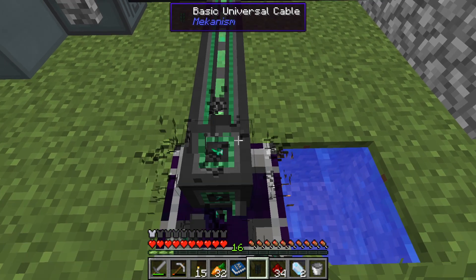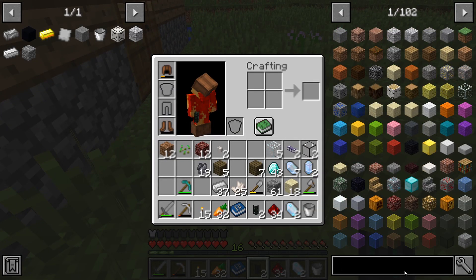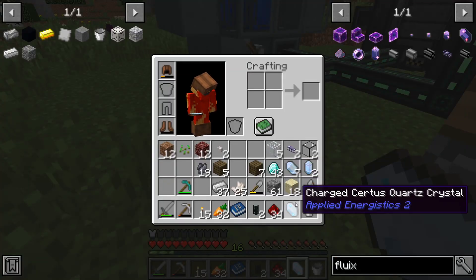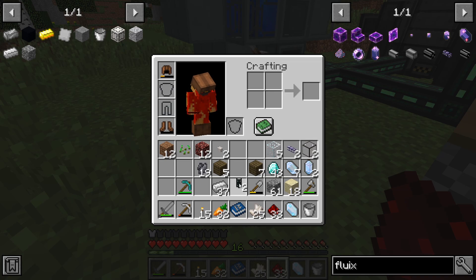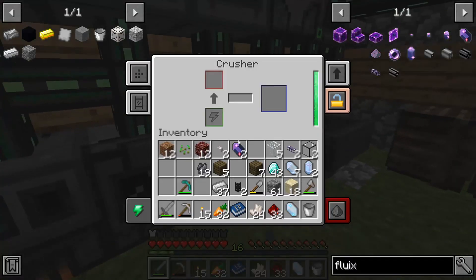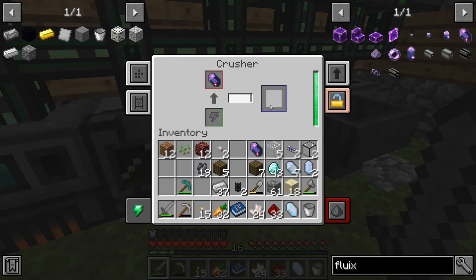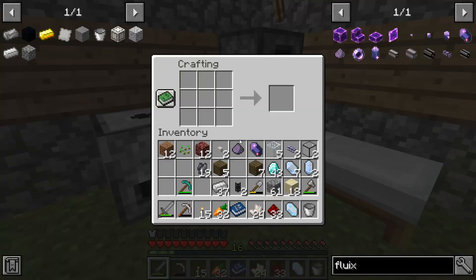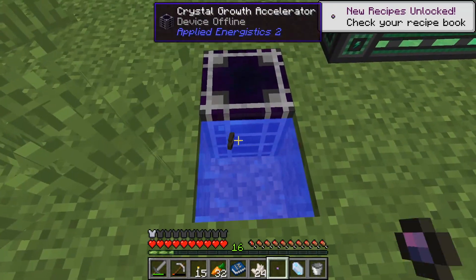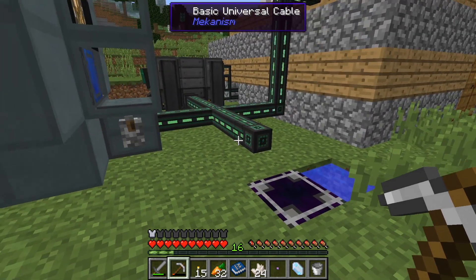How does this work? It's offline - maybe it's because there's no crystal in there. How do we make the seeds? We need the dust, so we can throw that in there, that in there, and that in there - and boom, we have that. Now we can put it in there and it should give us a dust. It's going quite fast. We can combine that with sand and get some seeds.